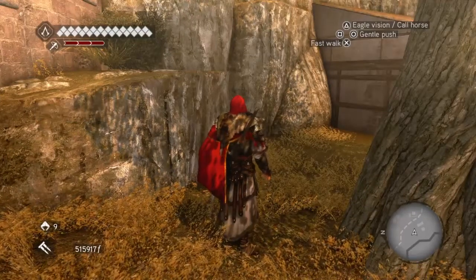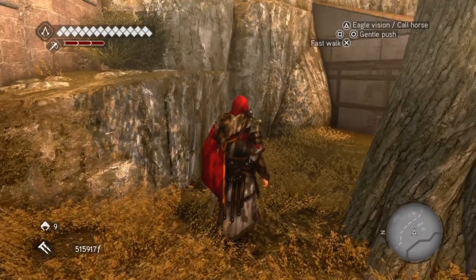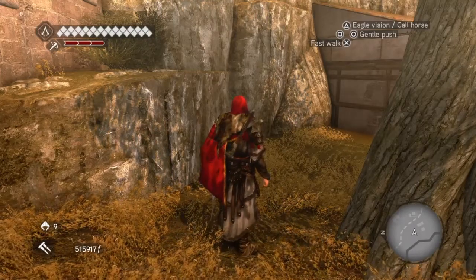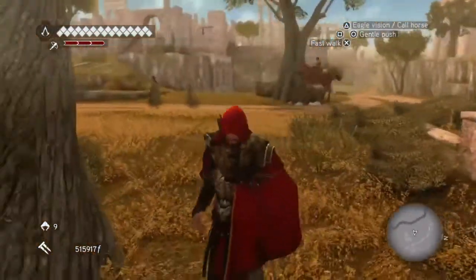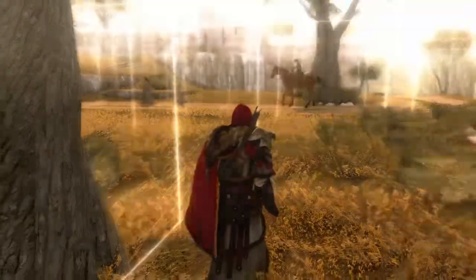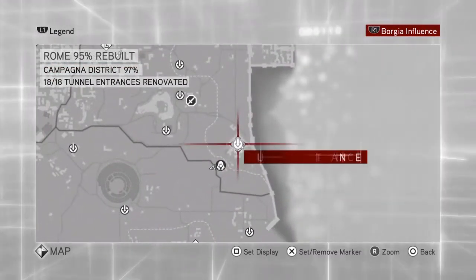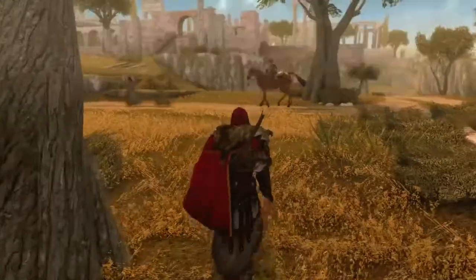Hi everybody, welcome back to my 100% walkthrough of Assassin's Creed Brotherhood. On this video we are going to be getting treasures numbered 87 to 97. Now the observant of you will notice that's 11 treasures. But if you remember in the last video we were one treasure short on the Campania district — well, we won't be after this video.